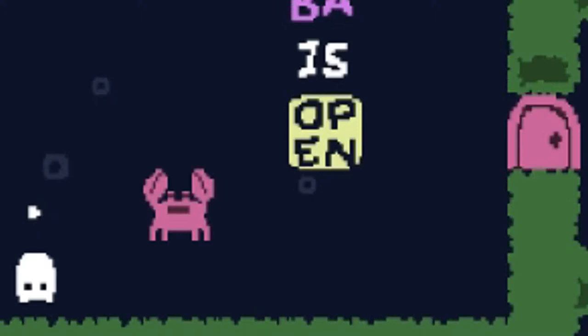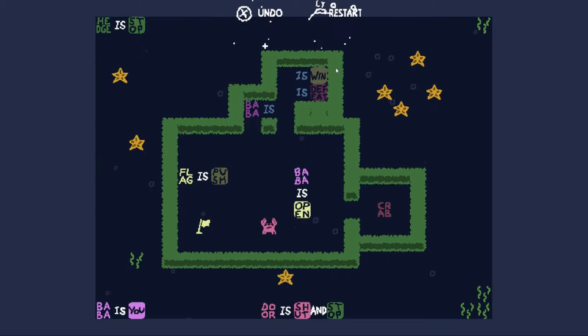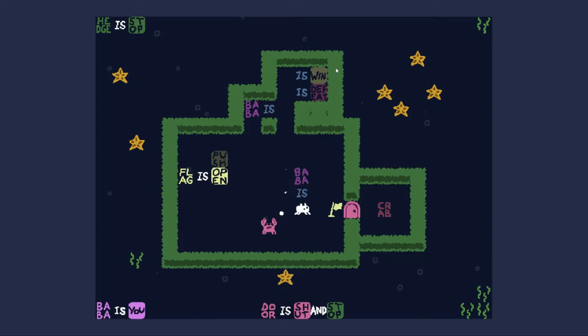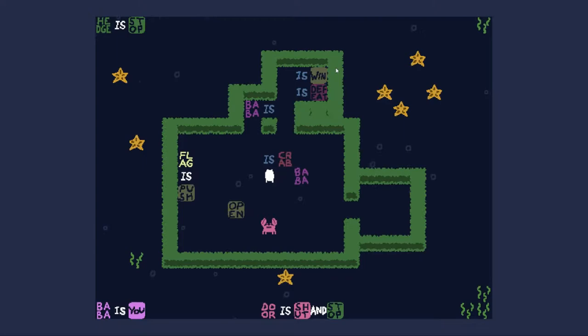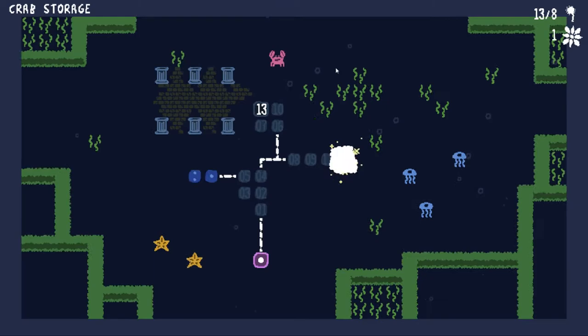Crab storage — what's crab? Baba is open so I can open a door if I wanted to. If you open the door you kill yourself, okay. Flag is push, what's win? I can't move flag there so it should be something else. Actually what happens if it's baba is defeat? Flag is push, flag is open — oh, makes sense. I always forget you can do that. Great, now we have crab. I feel like I'm over-complicating this — no I'm not. If I do baba is baba, I can never become the crab right? I think that's true. There you go — that's a mechanic I didn't know well. The further game did tell me that I guess.